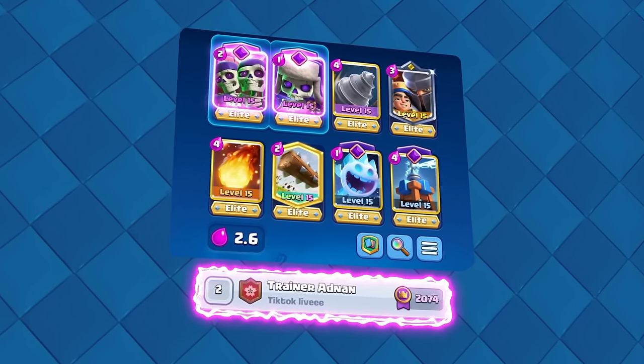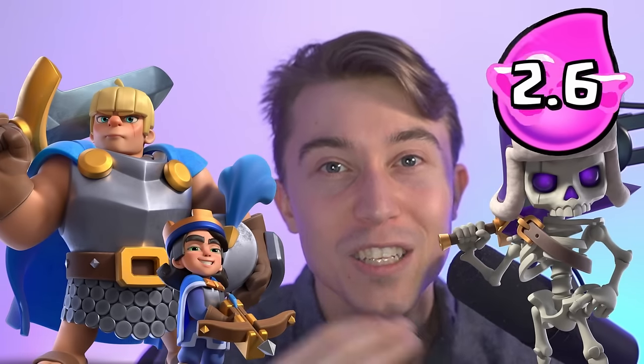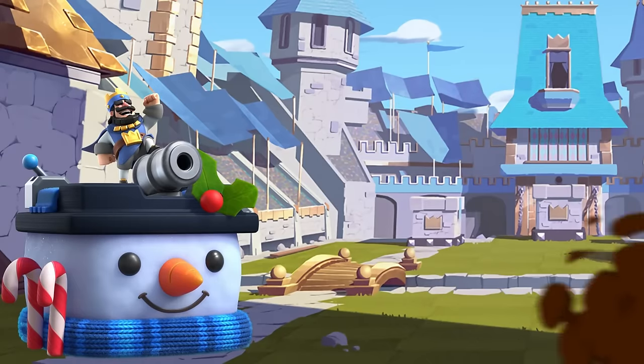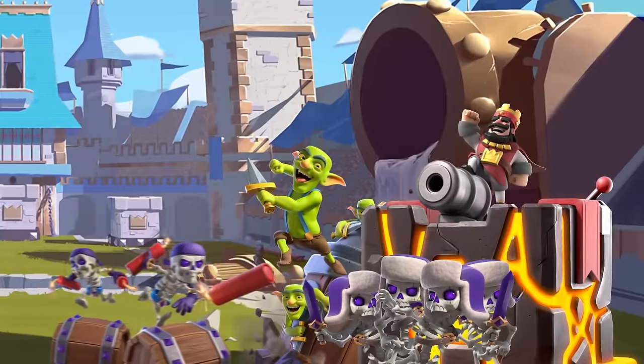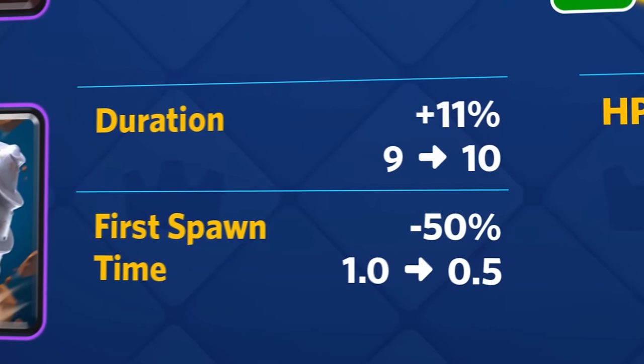Hey, what's up guys? The ranked number two player in the world is cycling through wins at top ladder using this drill deck. With an average elixir cost of 2.6 elixir, a champion for three card cycle, and multiple one and two cost cards, this gives you one of the fastest possible card cycles in the game. And despite Clash Trial classifying the drill changes as a rework, it was definitely a big buff.